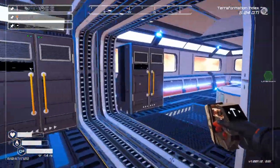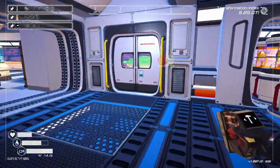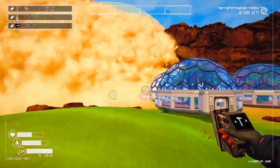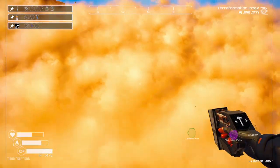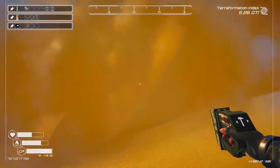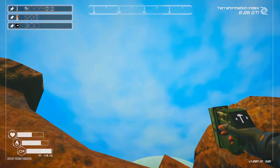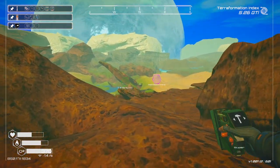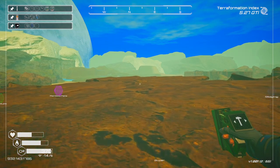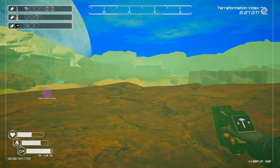We're gonna need more super. How are we doing time-wise? We got three, four minutes. To the secret lab — also known as the super cave. We're going to visit our super cave and get a bunch of super so we can create and launch a bunch more rockets. It'll be great.